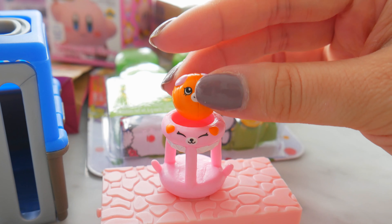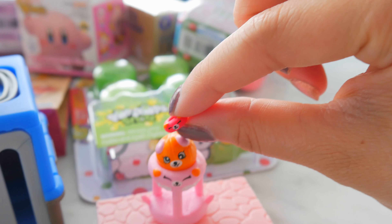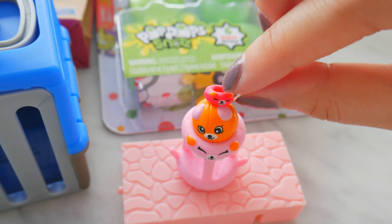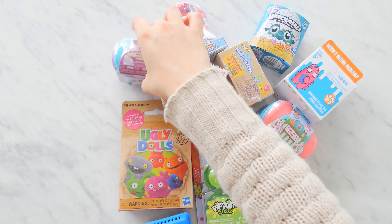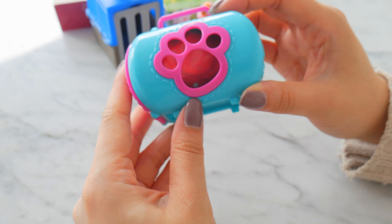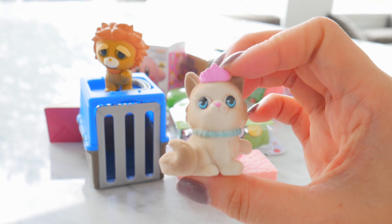Shopkins Happy Place. We got a cute bear pink inflatable hoop and we got our orange basketball. Boop boop boop. And we got a tiny hoop, but it looks like a donut. How does this fit? I'm just going to place it right on top. Whoops.